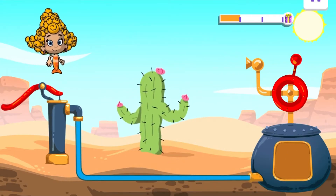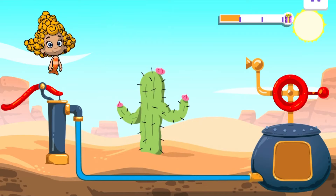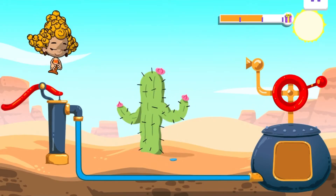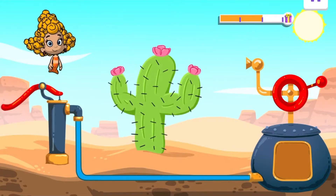You did it! Wow, we did it! Superb soaking, Agent, but it looks like the cactus is still thirsty. This time, try counting three pumps of water. Here we go. One. Two. Three. That's all we need. Now turn on the hose. There we go — you're doing great. Wonderful watering, Agent. That's awesome — the cactus's thirst is nearly quenched.